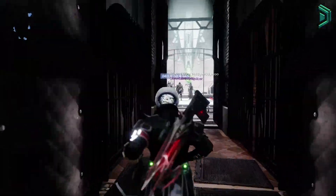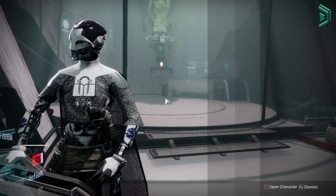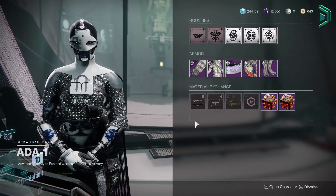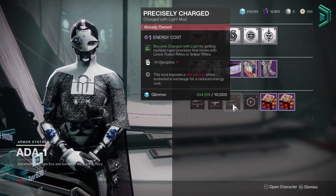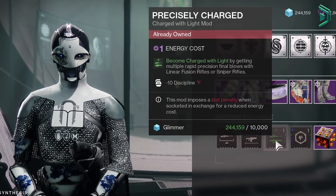Welcome back to another Ada PSA. Today we have 2 mods worth grabbing for PvE, and one of them hasn't been sold in almost 3 months. First up, grab the Precisely Charged mod — this is good for end game PvE Charge-like builds when using things like an Arbalest or Lorentz Driver. Consider picking it up for the next time Linears become the seasonal focus.